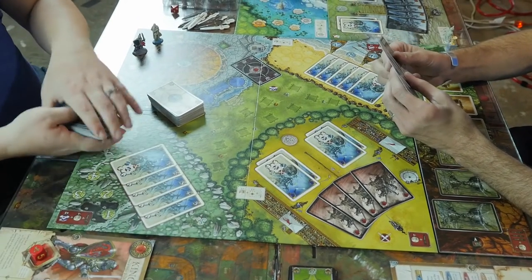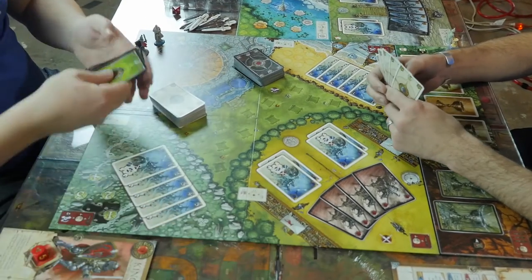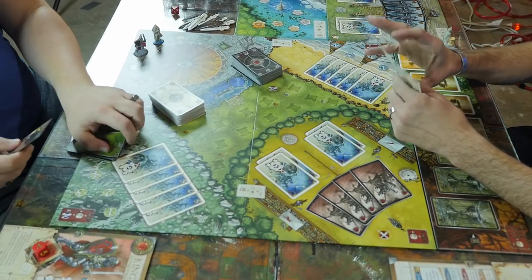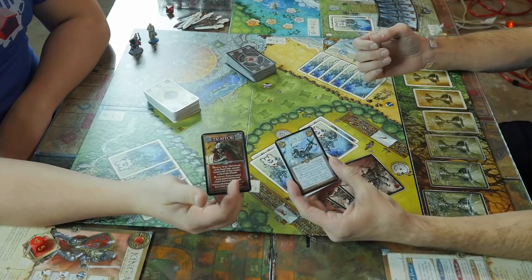Then shuffle the black cards and place them on their space on the board. Also shuffle all eight loyalty cards, deal one to each player, then place the remaining cards face down back in the box without looking. Players should secretly look at their loyalty cards and determine if they are loyal or a treacherous scum. And with that, you're all set — go play!